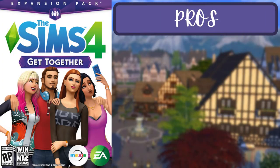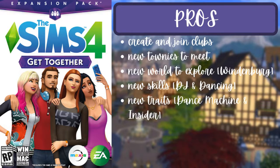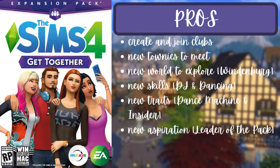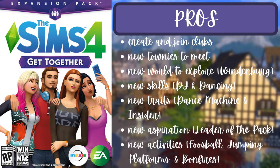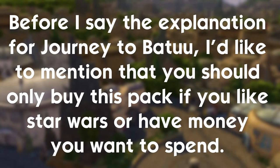For the second pack of the second tier, Get Together, the pros are that you can create and join clubs, there are new townies, a new world called Windenburg, new skills — DJing and dancing — two new traits — dance machine and insider — a new aspiration called Leader of the Pack, and new placeable activities like foosball, jumping platforms into a pool, and bonfires. The one con is that the content is similarly social-focused.